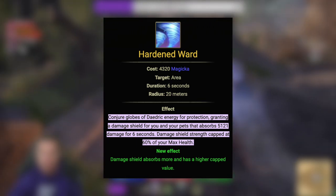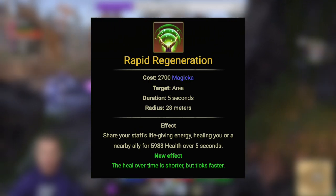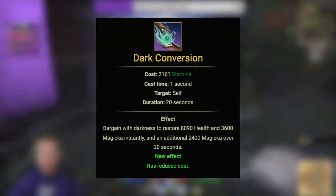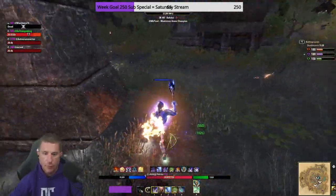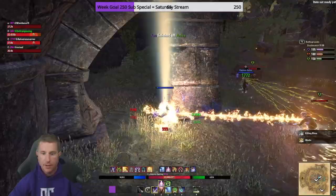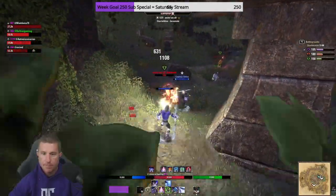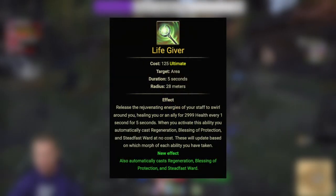Hardened Ward for survivability — when health dips it stacks on top of Dampening Magic, very very good if you can reliably bar swap back here. Resto staff wrap for a burst heal over time that also provides a little off-healing to allies. Then Dark Conversion — not to be confused with Dark Convergence — this is the infinite sustain loop where you trade stamina for magicka. Keep at least 6,000 stamina so you can CC break or dodge roll. If you're above that and low on magic, just swap it over — plus it does a nice heal. Back bar ultimate is Resto Ult or Life Giver.